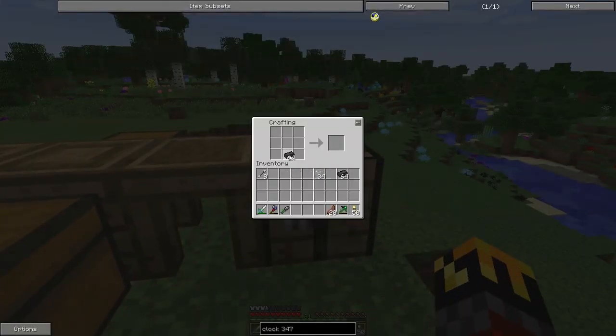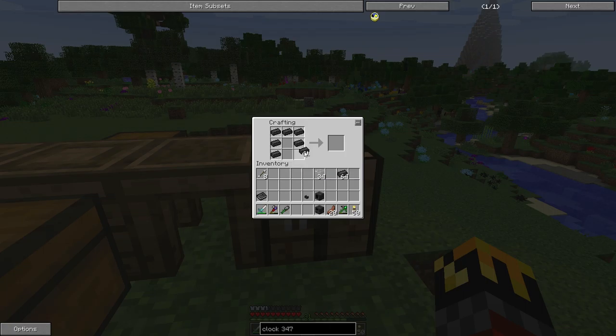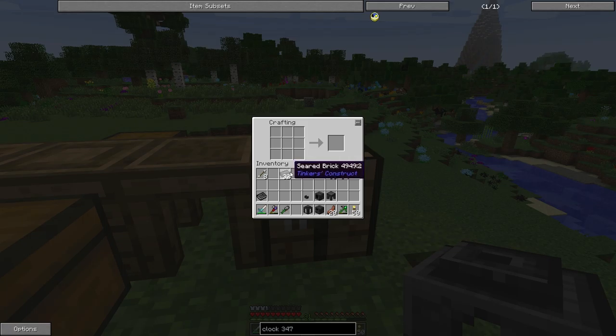Seared bricks — plural — are made with four seared brick singular. I need a smeltery controller, which is made in a chest shape. I also need the smeltery drain, a seared faucet, and a casting table. Let me check — yes, a seared tank too, and then a bunch of seared brick.